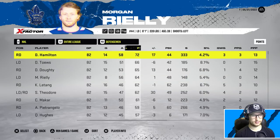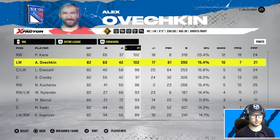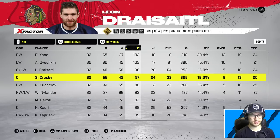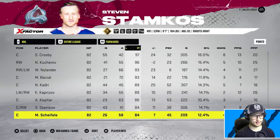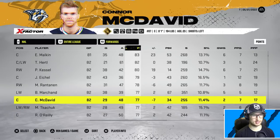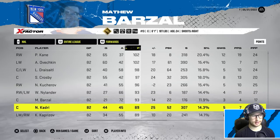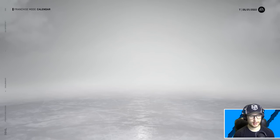Checking out the league-wide stats: Dougie Hamilton 72 points, Devon Taves 66. Looking at forwards - hat trick Kane with 102 points and 65 goals for Patrick Kane, that's wild. Dry Sidle 98, Crosby 97. Where's McDavid? Nashville - he only got 77 points, rough go for him. A lot of players over a point per game. Kadri's right there on the front page - good stuff.